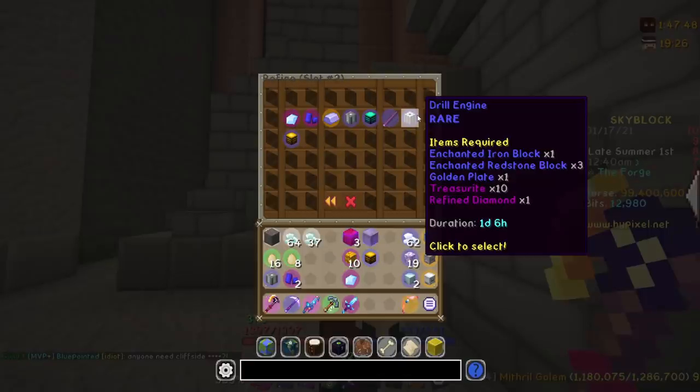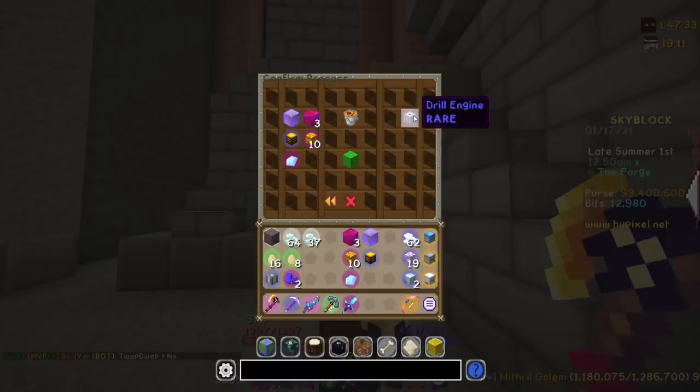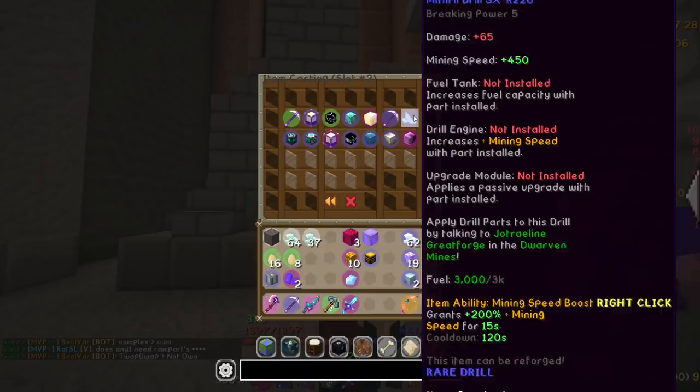My golden plate just finished being forged, so I have that now. And now I need to start the drill engine, which requires one enchanted iron block, three enchanted redstone blocks, the golden plate, 10 treasure — which are a lot harder to get than you think; I bought most of them — and a refined diamond. This upgrade takes a day and six hours, so we're going to go ahead and start that. This is the most important part for the drill.